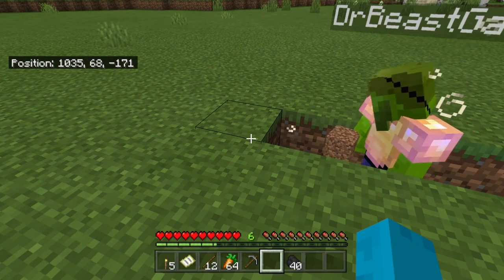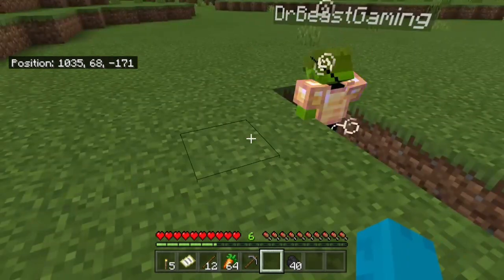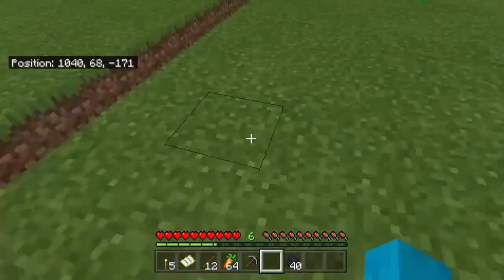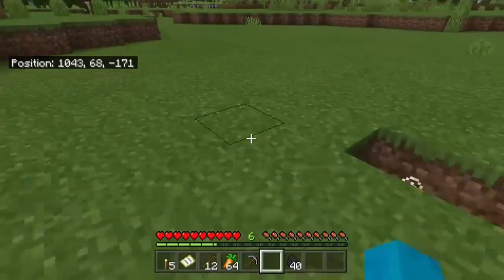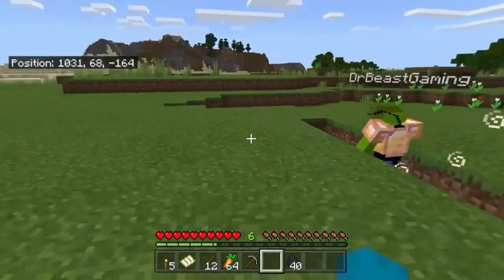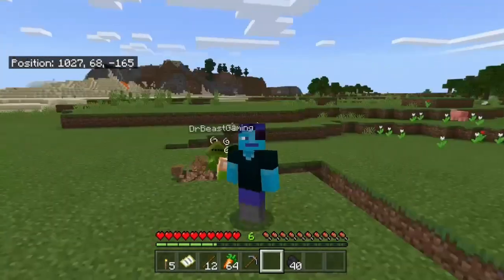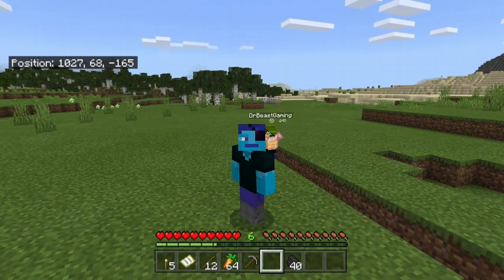The members of the faction — myself, DrBeastGaming, and Spendeggity — plan to become the strongest in the whole world. We have many plans and we've talked about some of the things we're going to add to the world. We expect to be pretty powerful, so we're going to begin digging our quarry to gather the resources necessary for our base. We'll be right back with our resources.